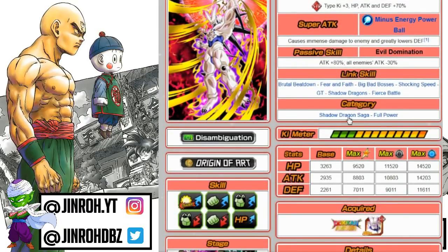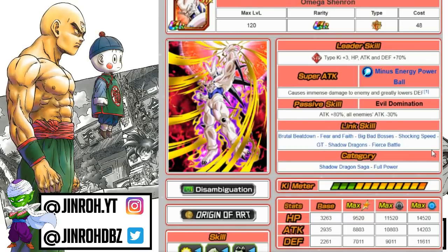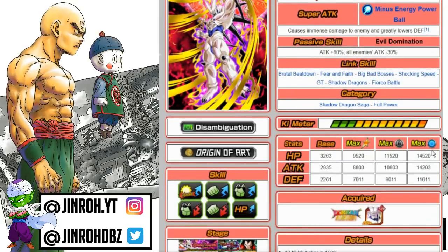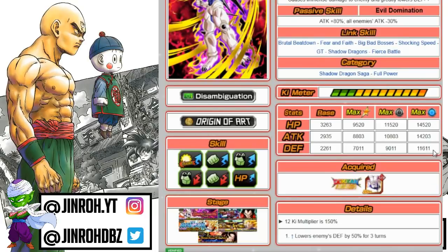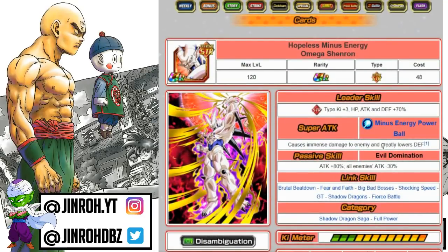He's in the Shadow Dragon Saga category, but the physical version is the category lead, so you can't necessarily run him on that setup if you have the physical version as lead. He does okay on Full Power, but the best scenario for this guy is probably an Extreme-type team with either Transforming Frieza or the Strength Super Saiyan Rosé unit as the leaders. HP is 14,520, attack 14,203, defense 11,611 — solid unit, but probably not the first pick out of the Bluestone.